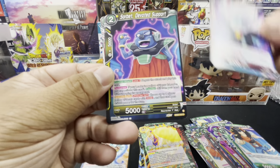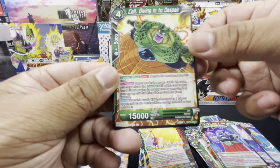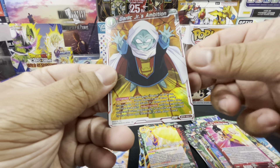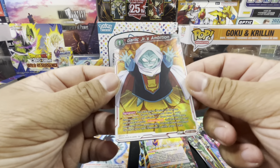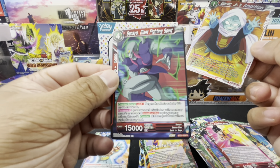Pack two continues: Garlic Junior Dark Ambitions, Sorbet Devoted Support, Cell Giving Into Despair, Chi-Chi Protecting Mother, a hollow common Garlic Junior's Ambition, and a Sangio Giant Fighting Spirit rare.